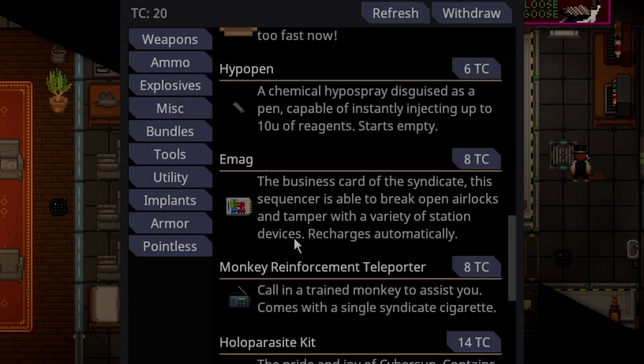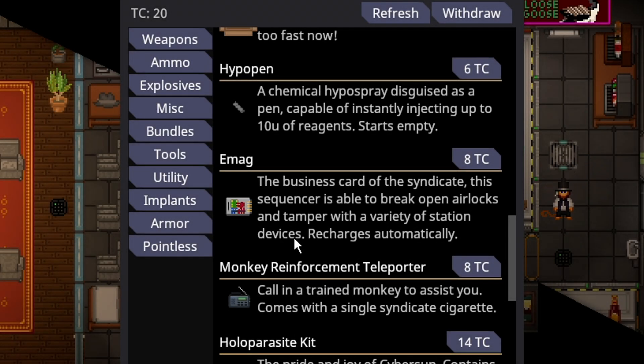The EMAG, otherwise known as the Cryptographic Sequencer, is an 8-telecrystal purchase under the Utility tab — the business card of the Syndicate. This sequencer is able to break open airlocks and tamper with a variety of station devices, and recharges automatically. It costs 8 telecrystals and can be purchased by nuclear operatives and Syndicate agents.